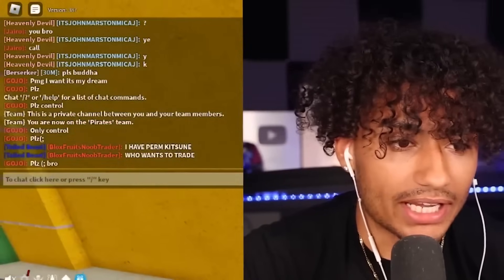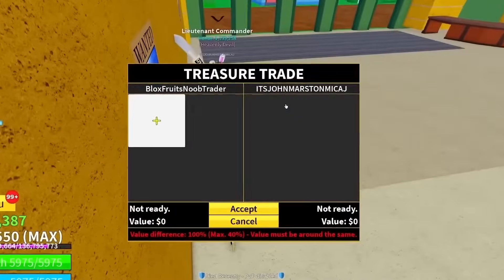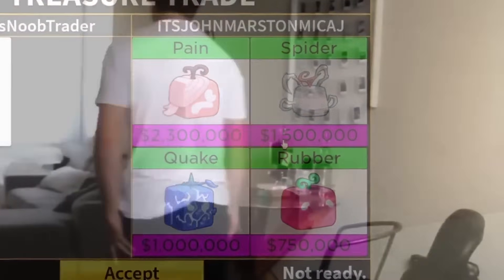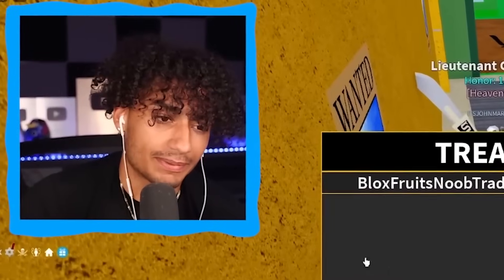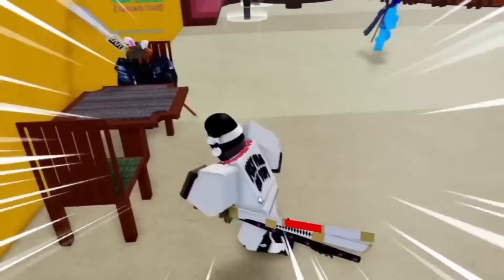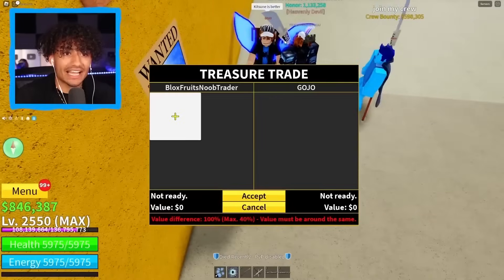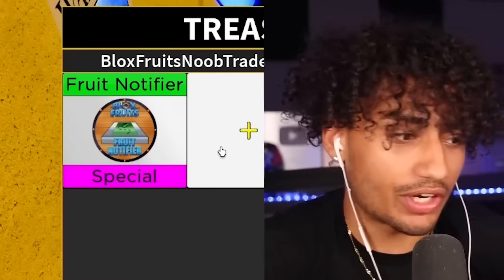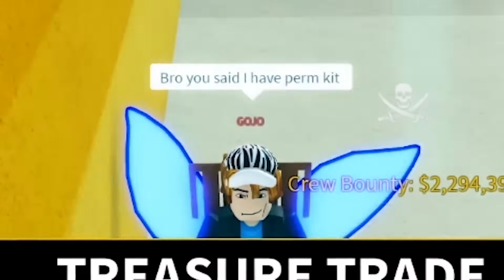This guy said 'please bro' — come over here, I got kitsune bro. His name is John Martin Mika J — interesting name. He put some really bad fruits: pain, spider, quake, and rubber. I cannot trade a permanent kitsune for those. Oh — kitsune fruit! This guy's kitsune tail — trade with me bro! He's sitting down. But wait, he already owns permanent kitsune. I can't give it to you — just gonna cancel this trade.